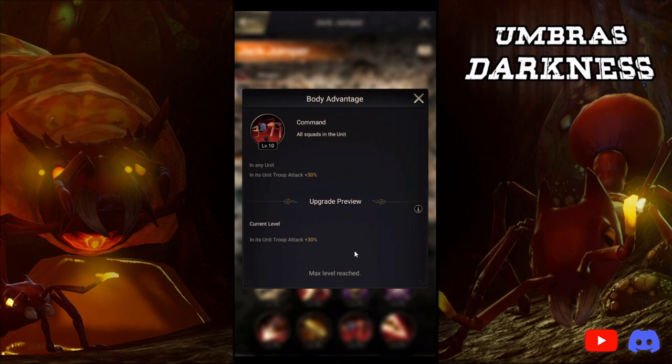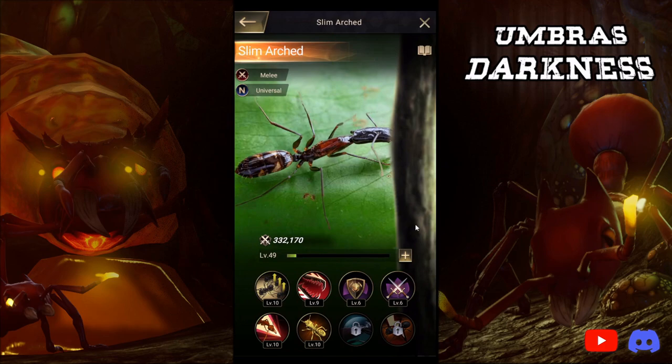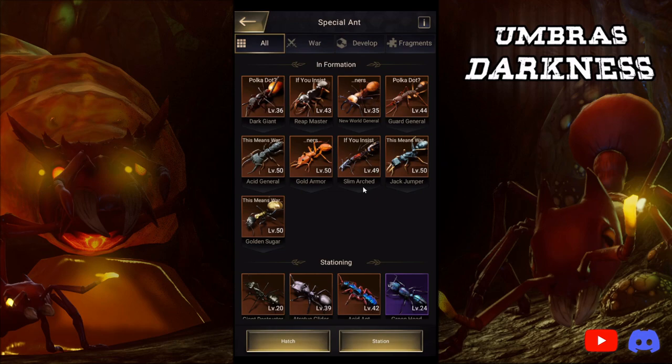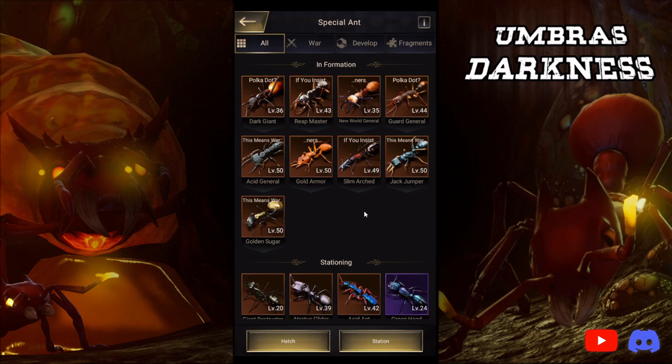So this 5% compared to that 3% — obviously Acid General would be slightly better if we were just looking at skill four and seven than Reap Master. Other ants like Jack Jumper still do have the universal 30%, and I do still believe Jack Jumper is going to be in the running just because it is the highest DPSer in the game for shooters mathematically. For shooters I would recommend running something like Acid General, Golden Sugar, and Jack Jumper — they all have DPS moves and all have an attack on skill seven.